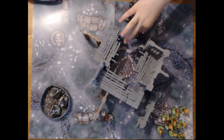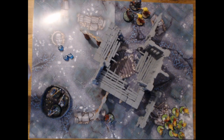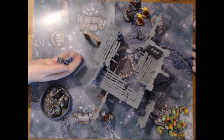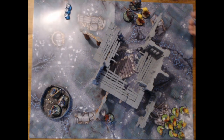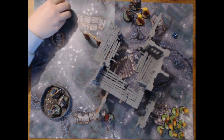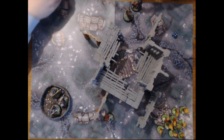Now we're going to go to the great mace. We are going to hit on threes — the only reason they get extra tests is it just makes it so much easier. That's three hits, and then wounding on threes — that's three wounds. So that's three more saves. Anicorn passes one and fails two, so Anicorn takes four damage — unfortunately that is the whole unit wiped out straight away.